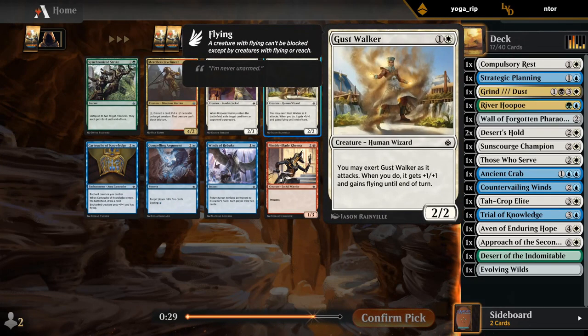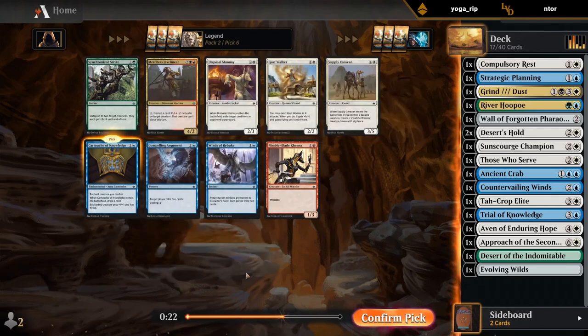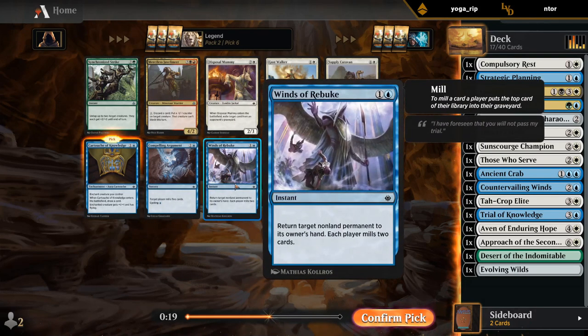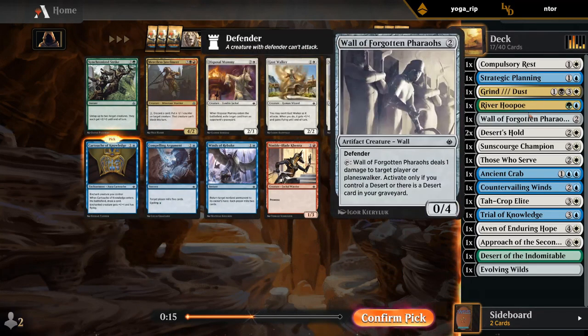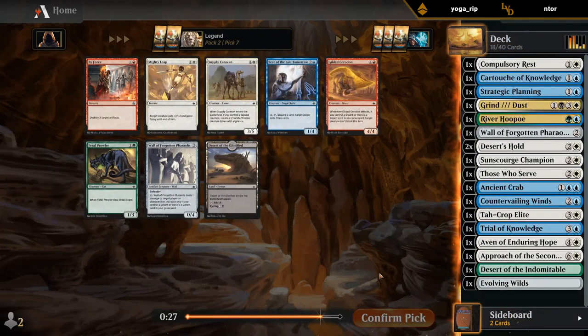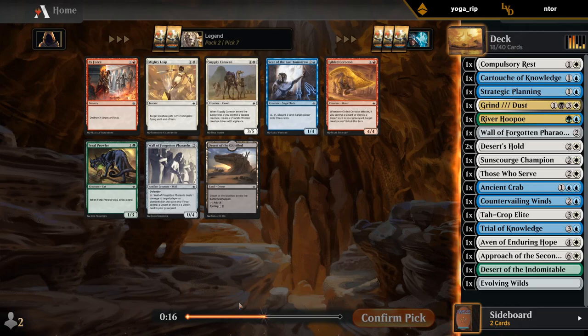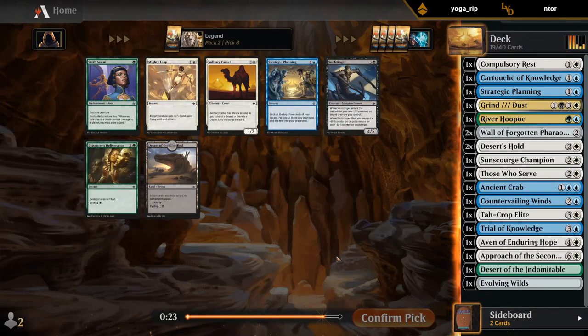That's a pretty late Gustwalker — one of the better two-drops. There's a Cartouche of Knowledge to maybe combo with our Trial of Knowledge. Winds of Rebuke, Bound Spell could also be playable, but kind of liking the Cartouche — maybe give our Wall flying and pick our Trial back up. Desert of the Glorified is kind of for the splash. There's a Feral Prowler and another Wall of the Forgotten Pharaohs. Yeah it's not really the color we want — maybe go for the Wall. I'll take the Desert now over another Strategic Planning.